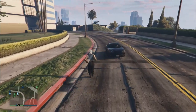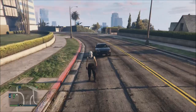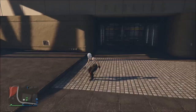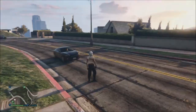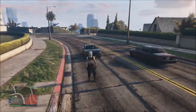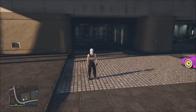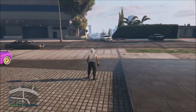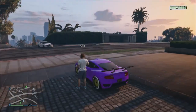Walk over to your garage — it will be lagging you out really badly. Keep spamming Y, trying to aim for the car. This can take up to five or ten minutes because it is very time-consuming, but don't worry. Just keep spamming Y until you actually get in the car.